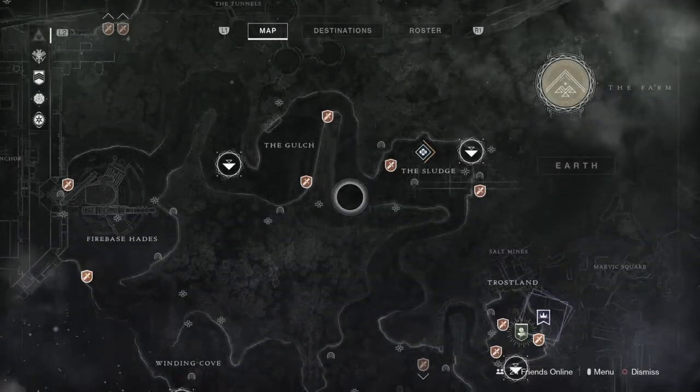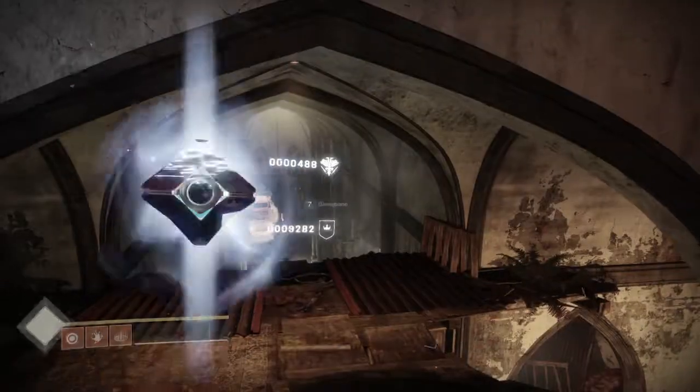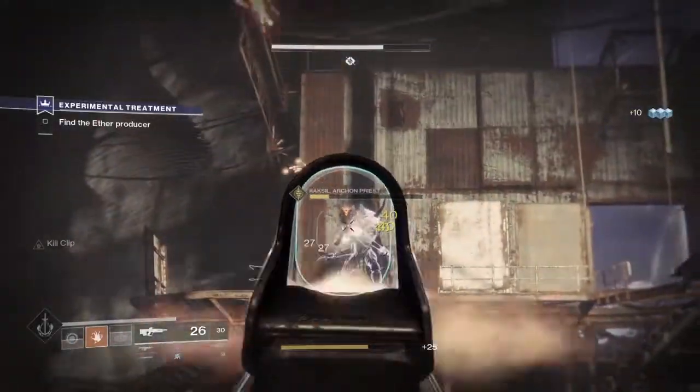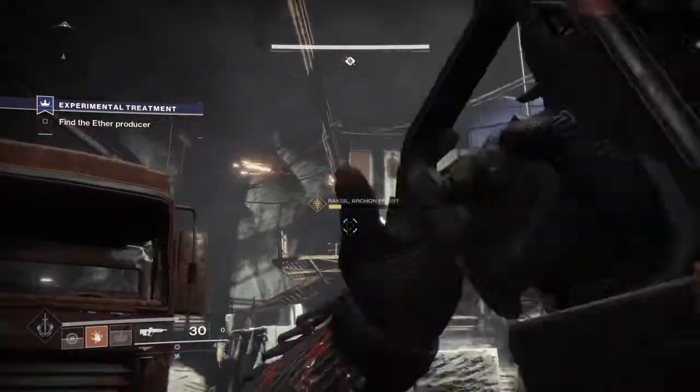You heard the man — think outside of the box. You'll notice in your director that another enhanced quest has appeared. Go ahead and complete that too. Then it's a rinse and repeat process. Return to Devrim Kay and he will give you your final enhanced quest.